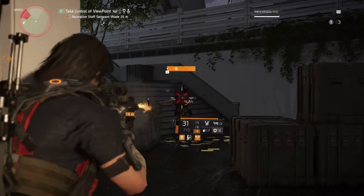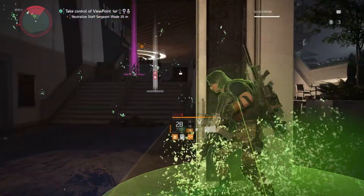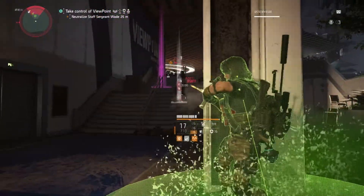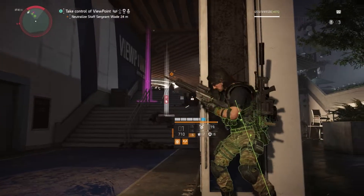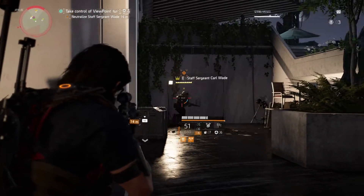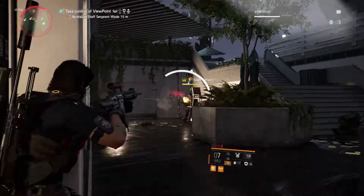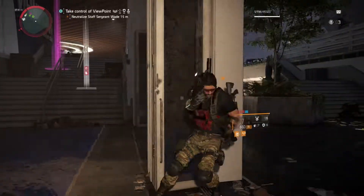Since you just have to knock off Sergeant Wade's helmet, it's a little bit easier than the earlier two stages where you had to get some form of specialty ammo. Just get to the end of the Viewpoint mission and shoot his helmet off. You can see here once he jumps down I'm able to get a good bead on his helmet and I just knocked it off. Now all I have to do is kill him and I've completed the objective.